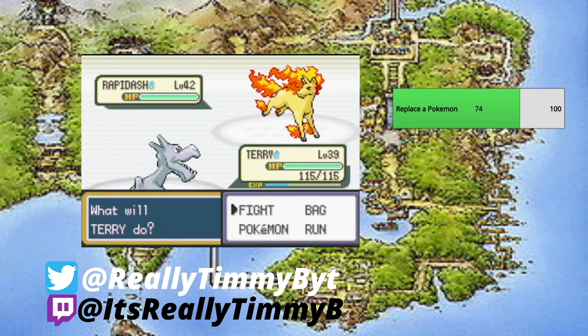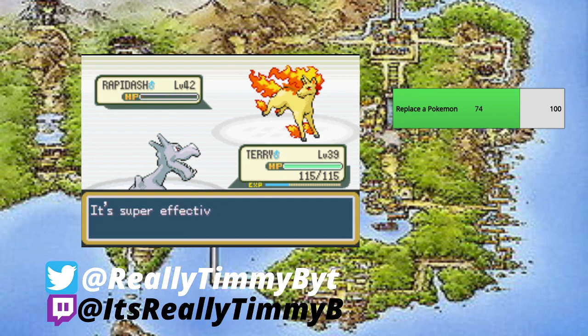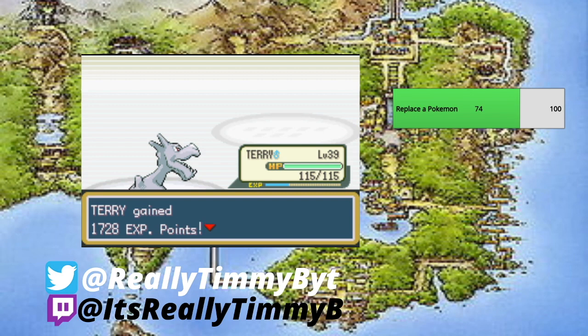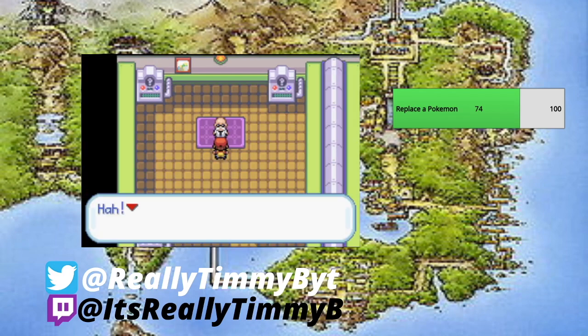Rapidash knows the same moves as Ponyta: Stomp, Bounce, Fire Spin, and Fire Blast. Ponyta was level 40 and Rapidash is level 42. As long as you have a Water-type like Lana, a Rock-type like Terry, or a Ground-type like Spike with Dig or Earthquake, Blaine is going to be super easy. 'I have burned down to nothing — not even ashes remain. You have earned the Volcano Badge and 4,700 Poké Dollars!'